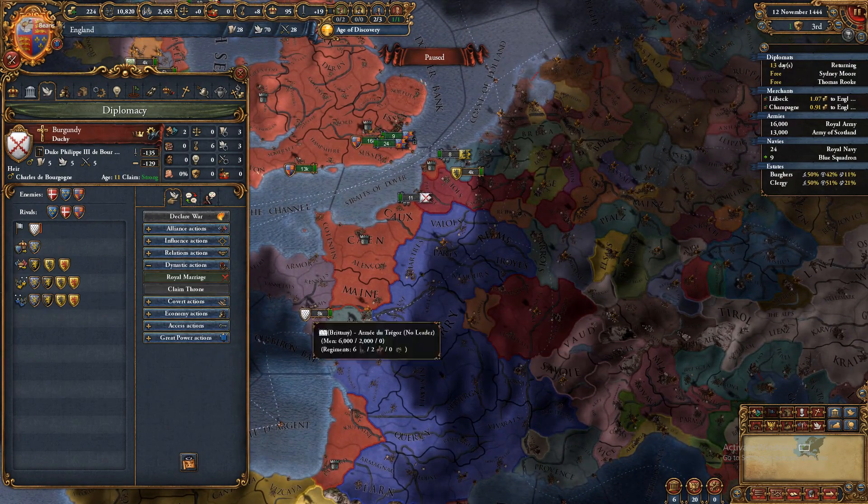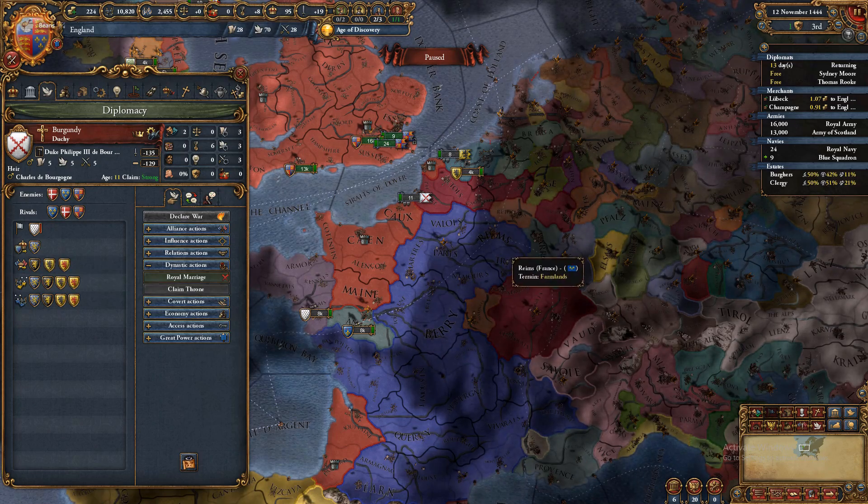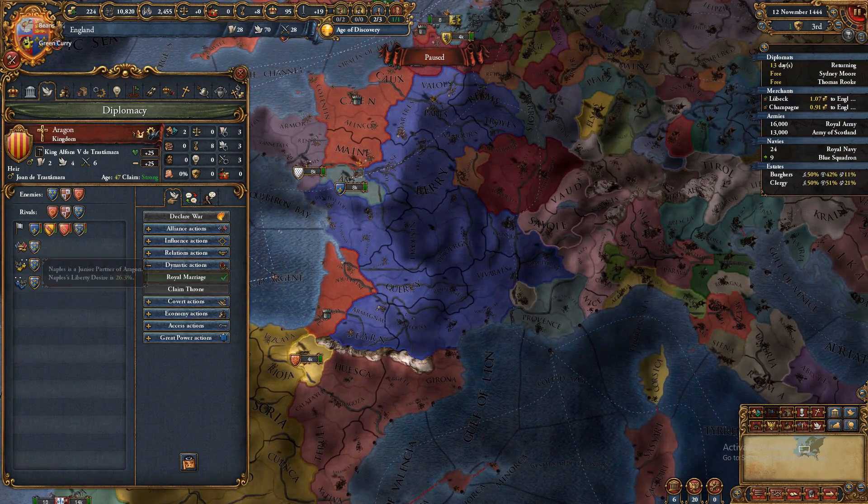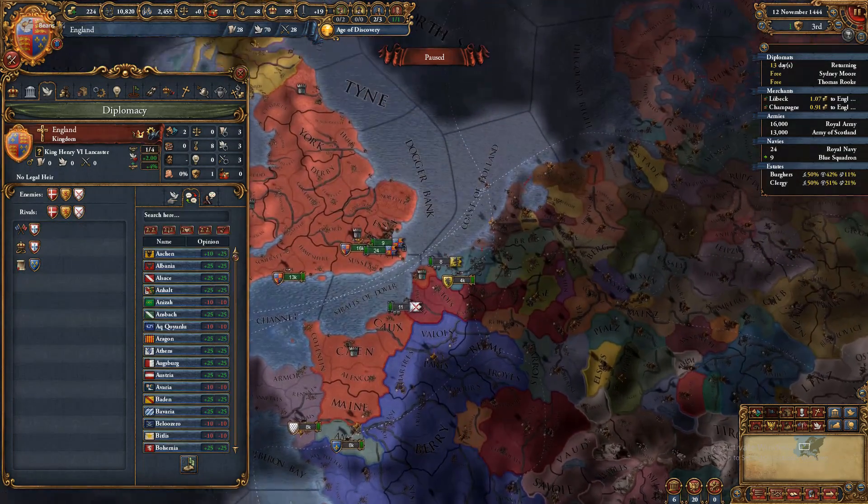You can see consorts — so we have a queen now — and royal marriages. You can see guarantees, vassals, and any subjects like those under a personal union.